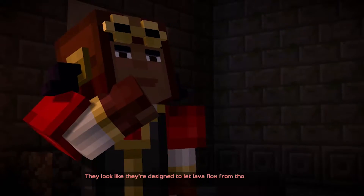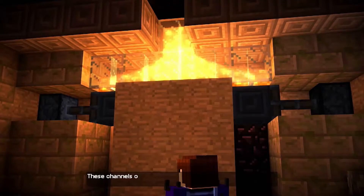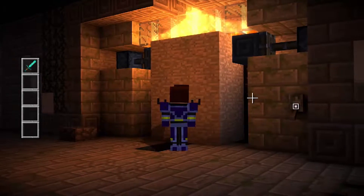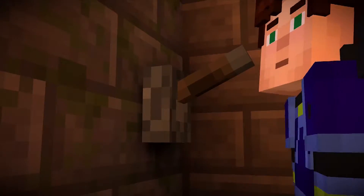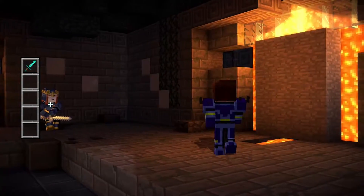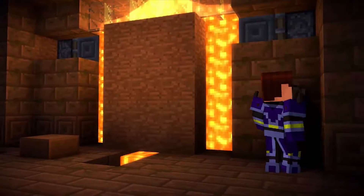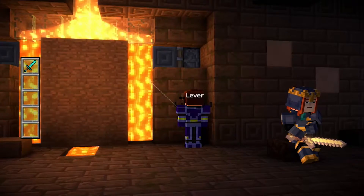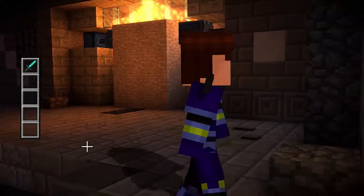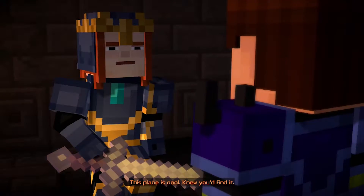The channels lead to the center of the room. They look like they're designed to let lava flow from those channels in the wall — why would you want to do that? These channels of lava are blocked by sticky pistons. If I were to unblock them... So we gotta probably pull these levers to unblock these lava channels, and then it'll go through those channels down to the big center of the room. Still getting used to the controls again — it's been probably a couple months since I've played the last episode. Let's talk to Petra, see what she's doing.